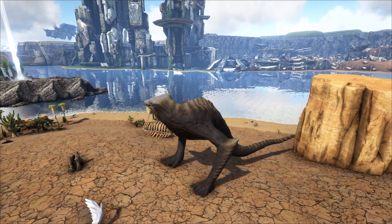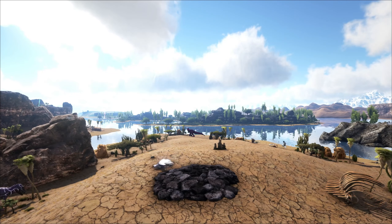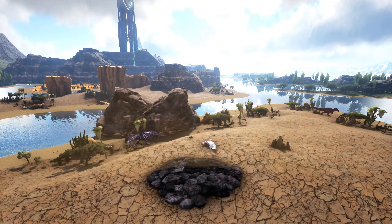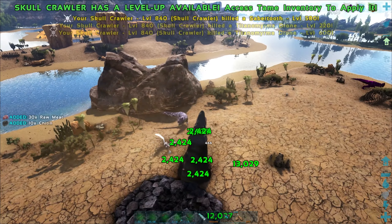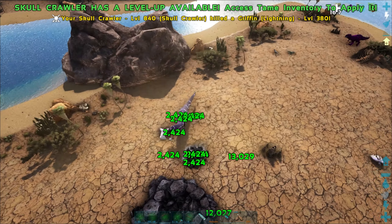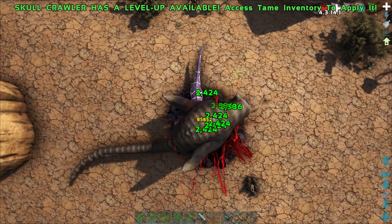Burrow underground with X — and while underground, if we do left click... oh that's kind of neat! Let's take off the backspace. It does go through oxygen, but it hits for pretty good damage. To get out of the ground, just hit that again — this thing is pretty neat.